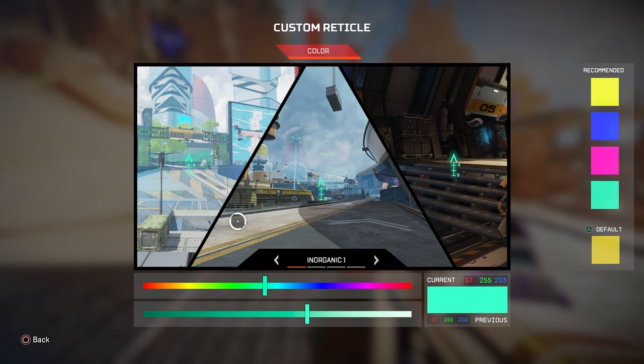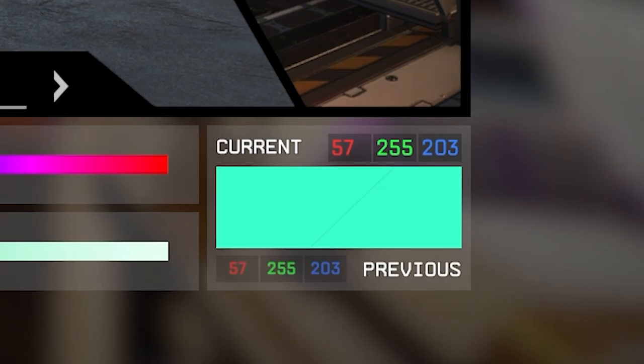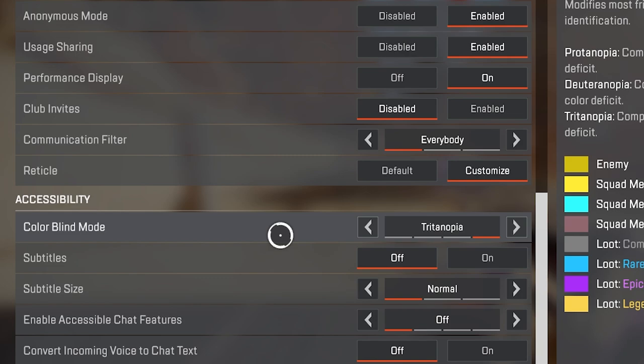These are my current custom reticle settings and I think they're perfect in any lighting situation or scenario. Colorblind mode — everybody just switch it to Tritanopia unless you actually are colorblind, and just thank me later.